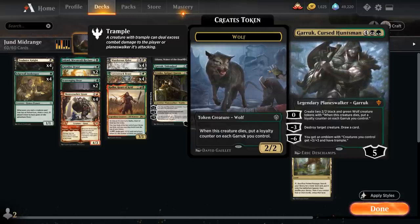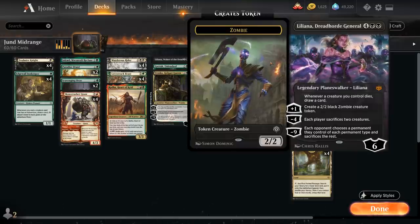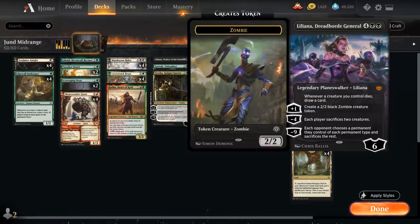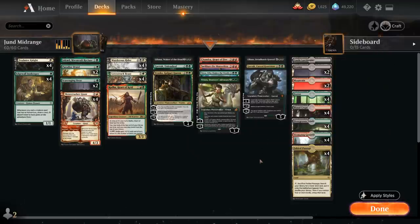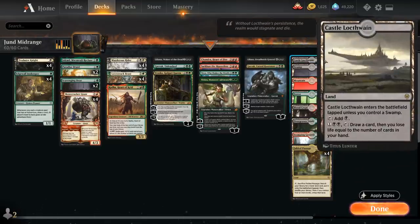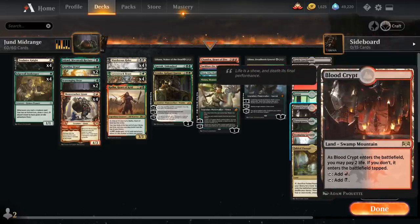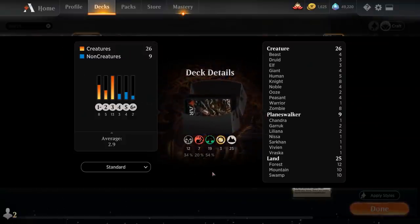Liliana, Dreadhorde General makes zombie tokens with the plus 1. Whenever any of our creatures dies we get to draw a card, the minus 4 makes each player sacrifice 2 creatures, and the ultimate is also game-winning. For our mana base we've got the full playset of Fabled Passage alongside 4 Forests, 2 Mountains, and 2 Swamps to search up, 1 copy of Castle Locthwain as an additional card draw engine, and all 12 Shocklands with Blood Crypt, Overgrown Tomb, and Stomping Ground. So that's our deck - now let's jump into some games and see how it does.